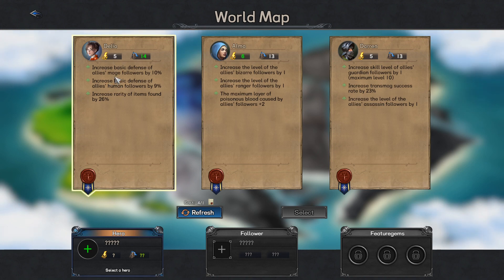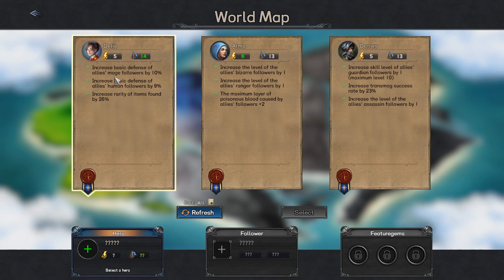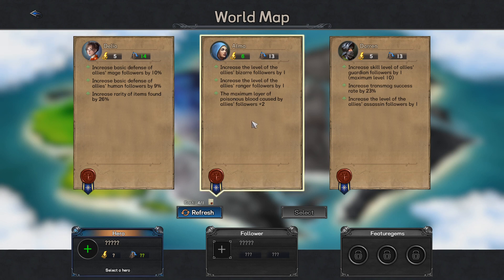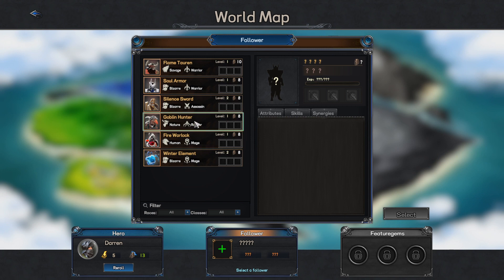We got Delia who is focused on human mages. This is pretty good because you often get human mages — it's a combo I've had in the game a lot. Sometimes you might get heroes that don't combine the type of follower you want, but she both upgrades mages and humans so it's pretty easy to find a human mage. Alma is about Bizarre and Ranger. We're gonna pick Darren — he increases the lives of all his guardians by one and increases the transmog success rate. The level increase is really, really good.